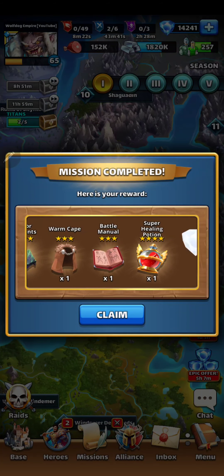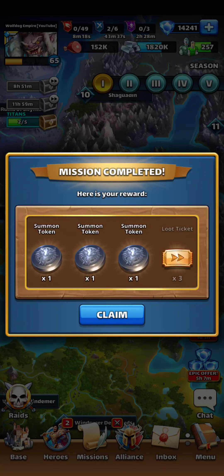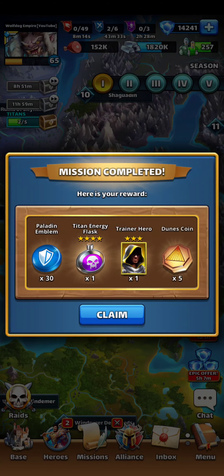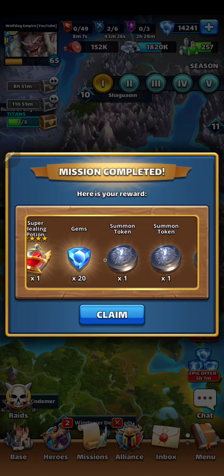Warm cape. 20 gems. Three summon tokens. Nice, not bad. I love those 1-1 chests.